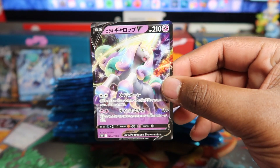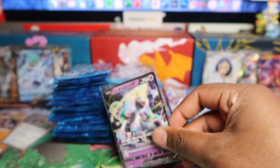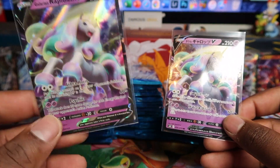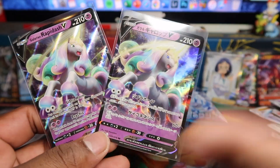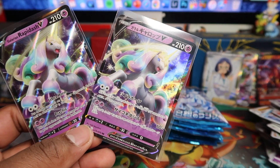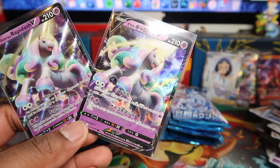We've got Ponyta! This is the exact same artwork as the English V Collection Box promo card — I can confirm that right now. So we probably won't see this specific artwork in Chilling Reign, because we already have the promo version. What we'll probably see in Chilling Reign is the full art and alternative art, similar to how Sir Fetched'd worked in Vivid Voltage.